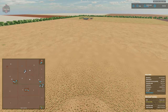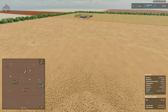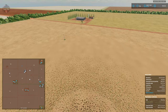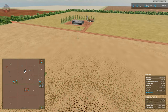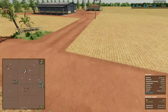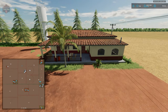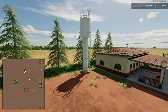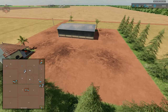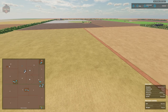Our final point of interest is the third possible player farm up near field 10. Everything at this farm can be sold — the shed, the farmhouse, and the water tanker. So everything here and at the starting farm can be sold.